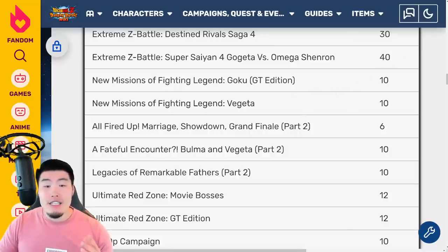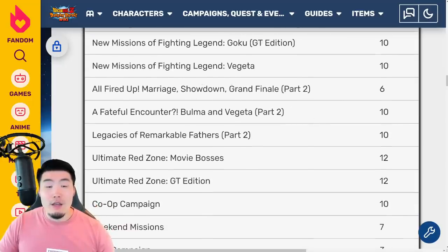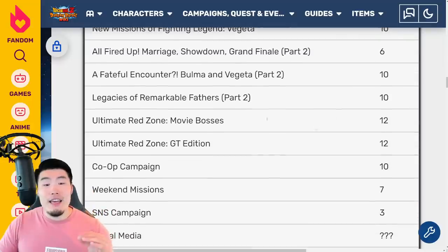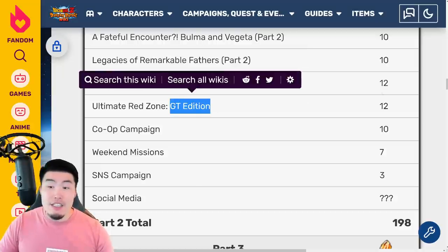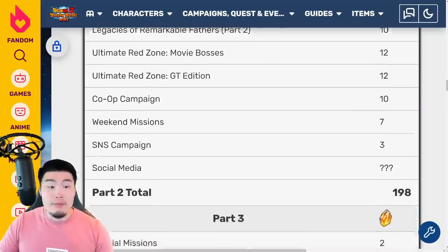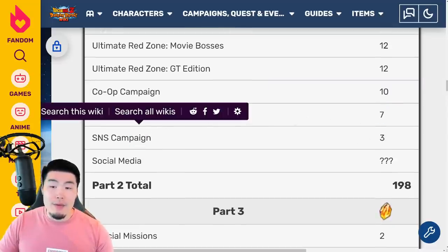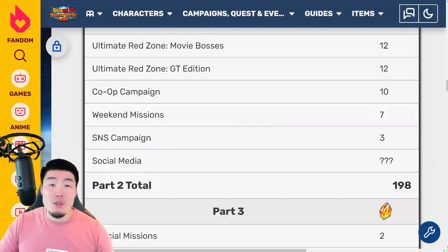We have some new missions for the GT Legendary Goku event — another 10 stones — and new missions for the Legendary Vegeta event — another 10 stones. Then we have some more stages for the Goku and Chi-Chi event, that's 6 stones; more stages for the Bulma and Vegeta event, 10 more stones; and more stages for the LR Gohan, Goten, and Trunks event, that's 10 stones. New stages for Red Zone Movie Bosses and Red Zone GT Edition — 12 stones each. We have the Co-op Campaign, which should be similar on Global. Then the Weekend Missions — 7 stones — the SNS Campaign — 3 stones — and a Social Media Campaign, which should be another 10 to 20 stones on Global through Twitter.